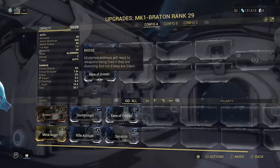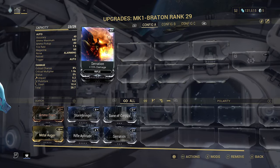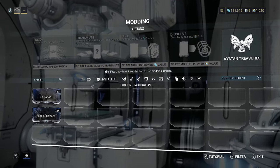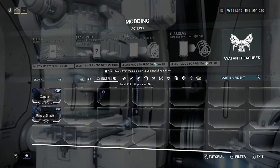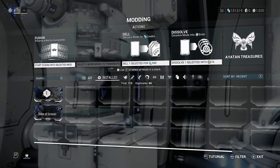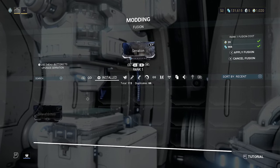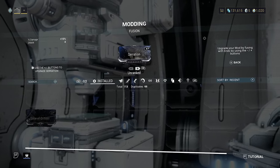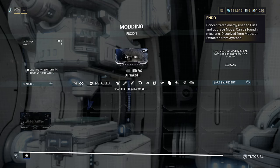Press X on the D-pad — I don't know what it is on PC — and that's going to take you to the modding station. It's going to show you the mods that are installed on your rifle, which makes it very easy to select and start leveling up. I already have 1,000 endo. After you've done a few rounds of this mission, just do a few at a time — have fun but know this mission gives good rewards and that's how I've gotten all of mine.